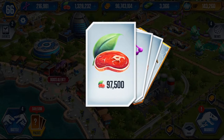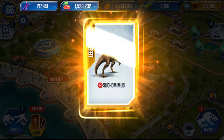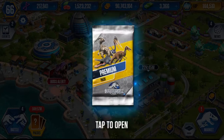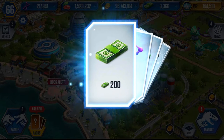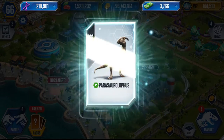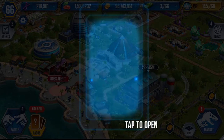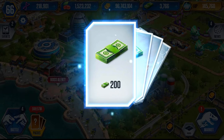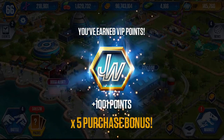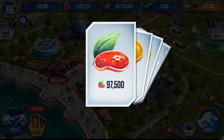Pack seven: our second legendary — 100k food, 960 DNA, another 100k food, and our second Suchomimus. Seven packs: five super rares and two legendaries. Pack eight: another super rare, 200 dino bucks, 1000 DNA, 200 dino bucks, and another Parasaurolophus. Pack nine: another rare, 400 DNA, 400 dino bucks, 100k food, and another Shenzhouraptor — that's the fourth time we've had that one.